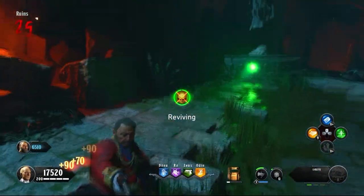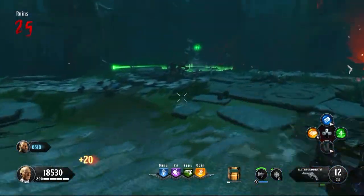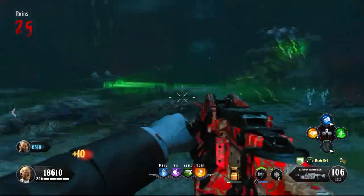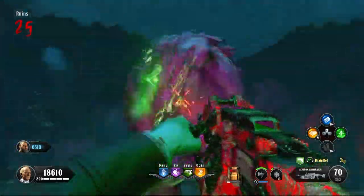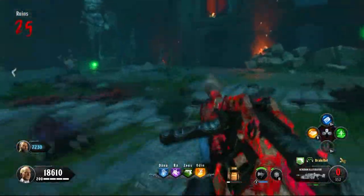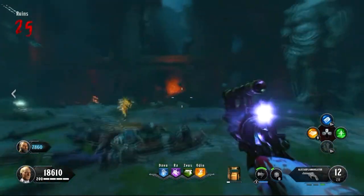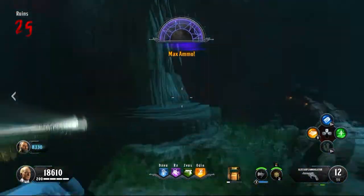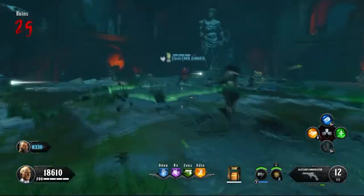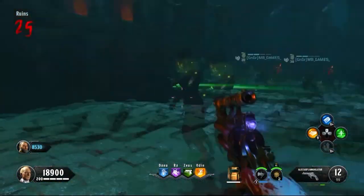Welcome to the Dead of the Night full map guide. In this video you will get all steps on completing the easter egg as well as everything you need to do to get all 10 trophies. In the description there are timestamps so you can skip to a certain easter egg step or trophy. In the top left corner of the screen there will be the part we are finding and its location. If there's a trophy beside a timestamp it is for a trophy, and if there's an egg it is for an easter egg step.